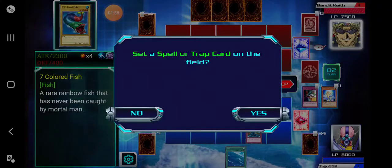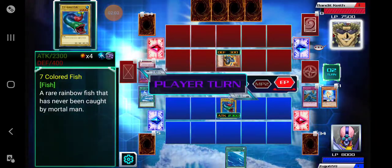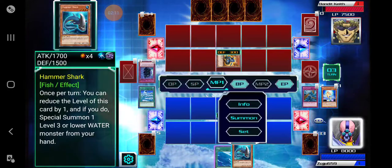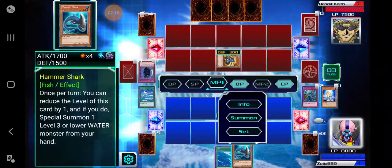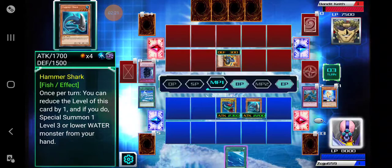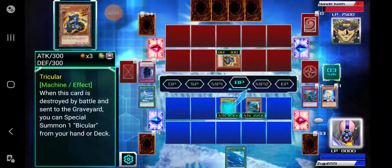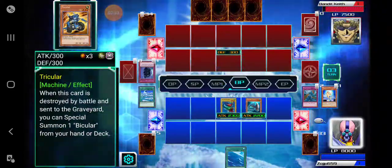Basically to put — no, don't set that. Oh, Time Capsule or Time Machine, that's okay. I draw. Oh buddy — Hammer Sharp. Once per turn you can reduce the level of this card, and if you do, special summon one Level 3 or lower monster from your hand. So can't do anything on that rate yet, but 2200. So how this is gonna work: you go into battle phase — Tricycler actually has an effect that when it's destroyed, it brings out another monster, the Bicycler.